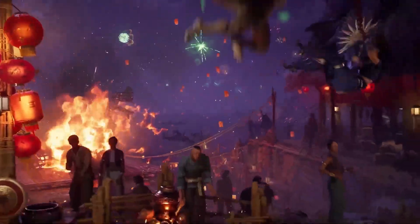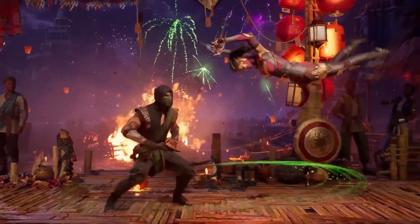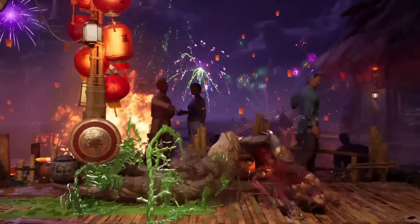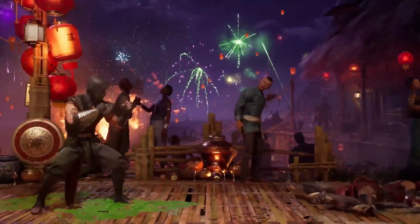Instead of a standard kick for his low attack, he uses his Reptile tail — a nice touch. His roll attack from previous games is replaced with a lunge, where Reptile performs a crocodile death roll on his opponent.